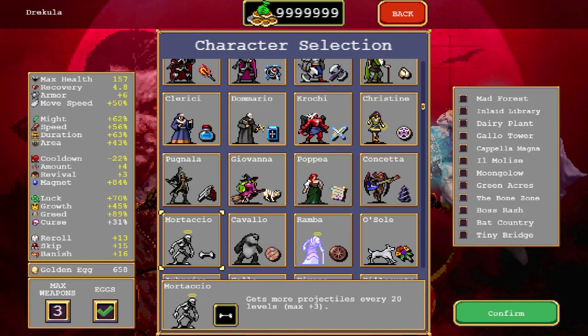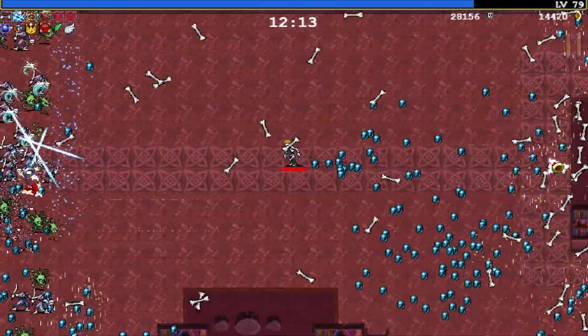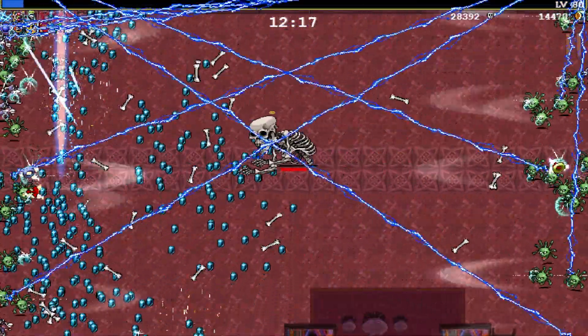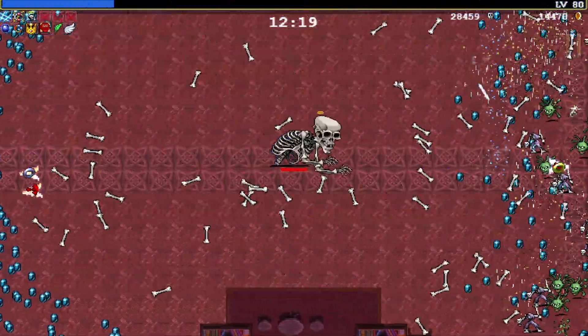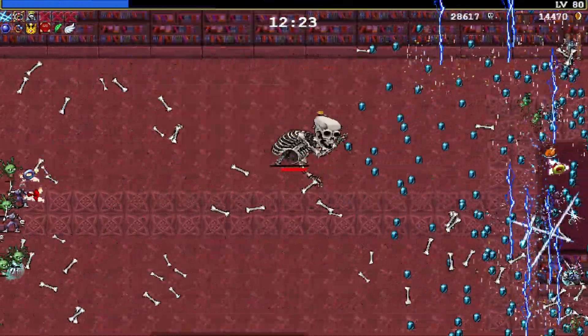Now that you have it unlocked, join any stage with Mortacho and play until you reach level 80. The moment you reach level 80, you will notice that Mortacho has evolved into a big skeleton — more specifically, Gashidokuro, the big skeleton enemy which you can find in the Mount Moon Spell stage.